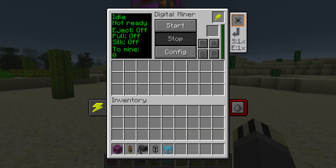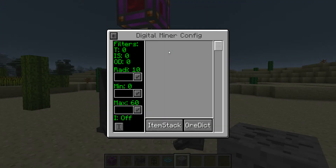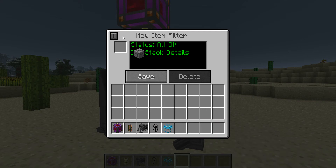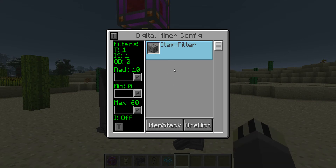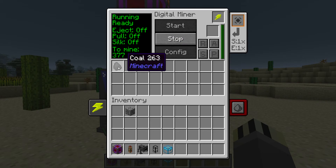Let me show you - let me grab a piece of coal ore. Set it to item stack, place coal ore in, save. It's now found it and says it is now looking for coal ore. If we go back and click Start, it has found 307 coal ore - look, it started mining it, there you go.